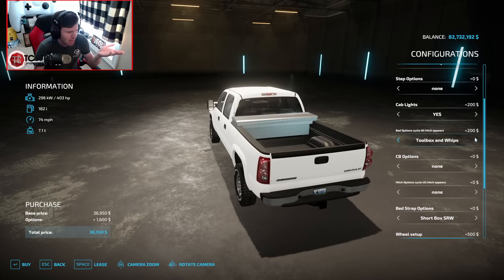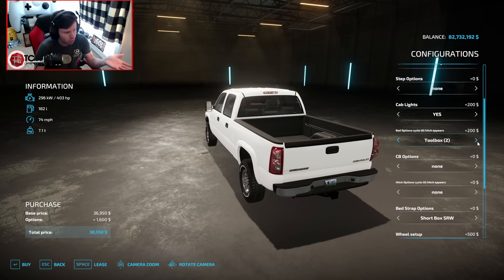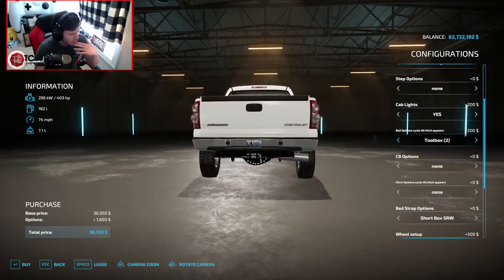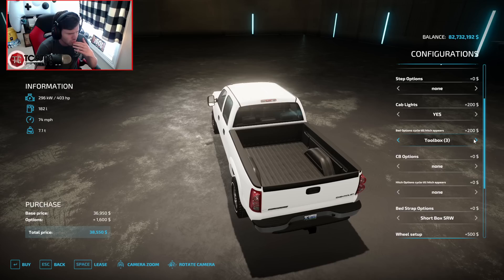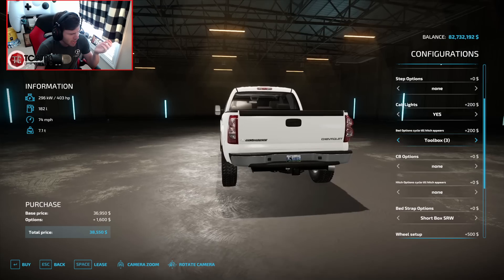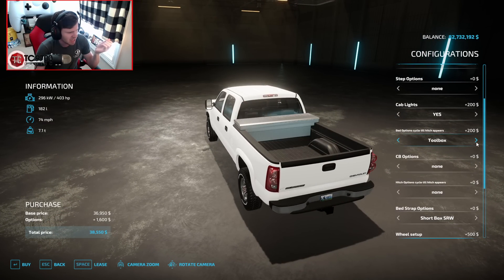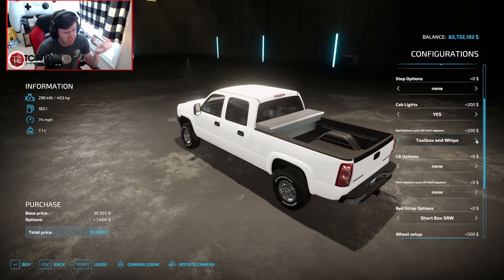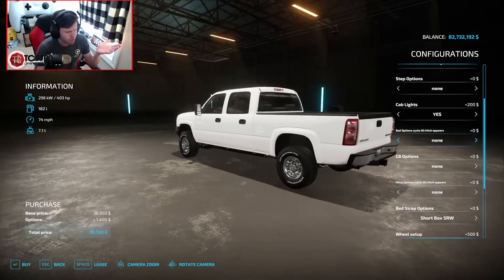Toolbox — so we've got a toolbox option, toolbox and whip antennas, bed cover, bed cap. If you want to do a full bed cap setup you totally can. There's also toolbox two, toolbox and whips two, bed cover two. The instruction says cycle until hitch appears — I don't know where said hitch is supposed to appear because it didn't. It was not there. That's actually really quite strange unless I'm genuinely missing something. We're going to go ahead and throw the toolbox in the back.